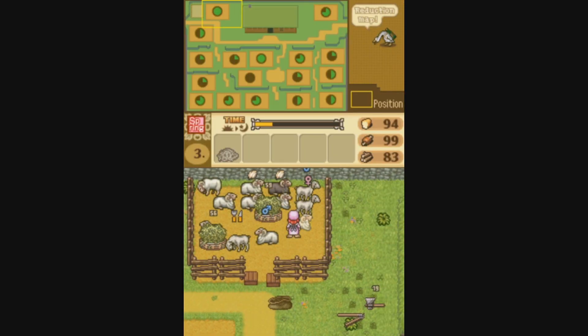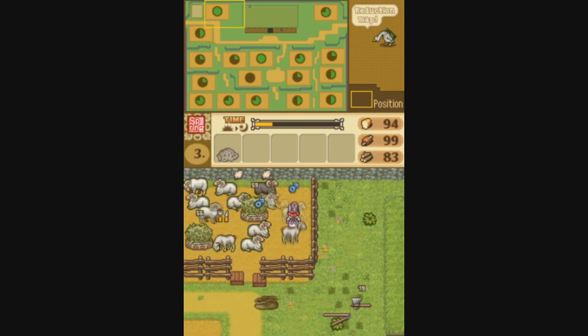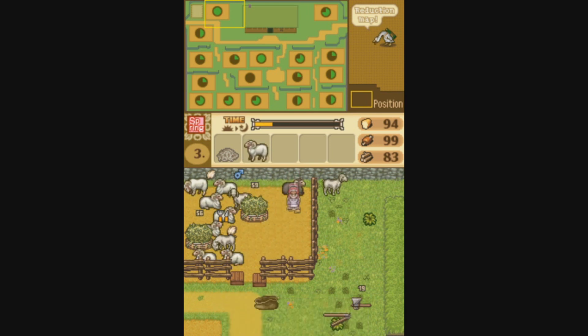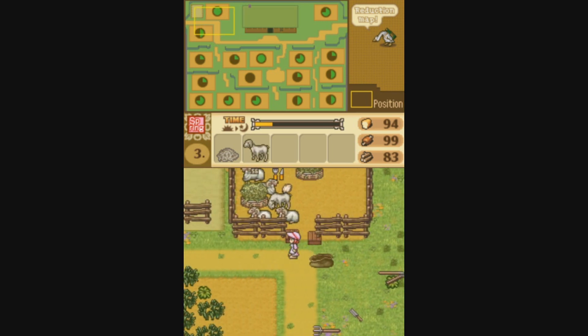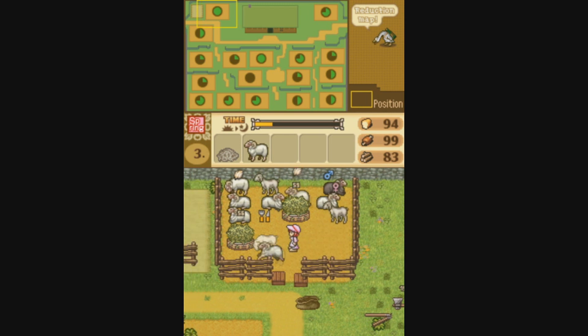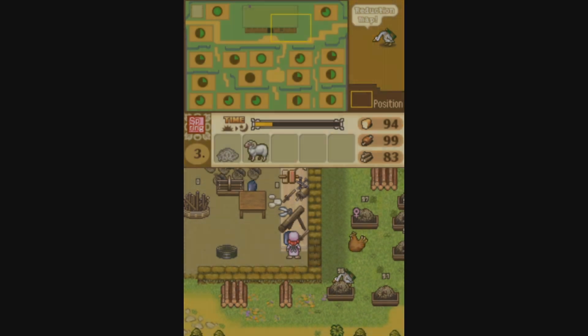Sheep are one of the most important assets in the game, as they're essential in order to get married. Male characters need a large flock of sheep to present to the bride, while women need to make bed covers to give to their grooms. Getting your hands on lots of sheep still takes quite a bit of time, since you can only buy three of them per year, and breeding also takes a while.